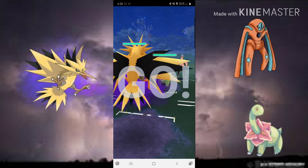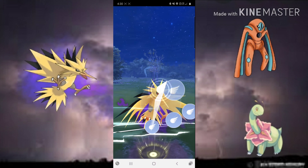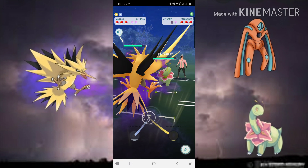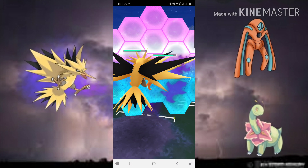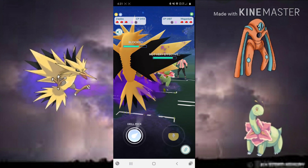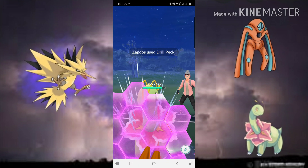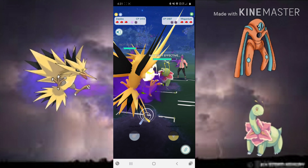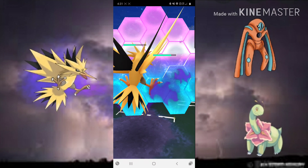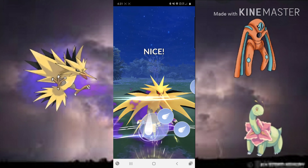We lead against Meganium and this is fantastic because we have Drill Peck and it's going to get to it so fast. One thing to remember with Shadow Pokemon as a whole is that they're very glassy, so we're going to have to shield just about everything. This is going to be a Frenzy Plant — we're definitely going to shield it. We're going to get to another Drill Peck just before the next Frenzy Plant. We take the last shield very soon in the battle.